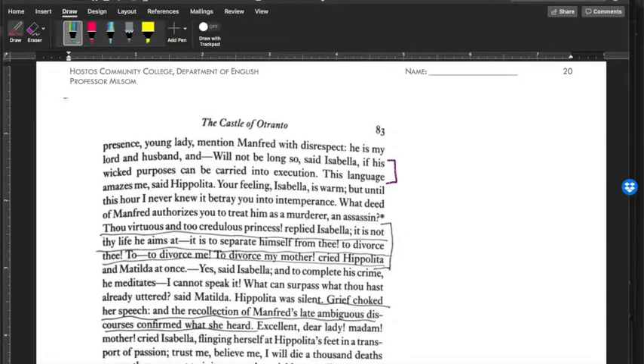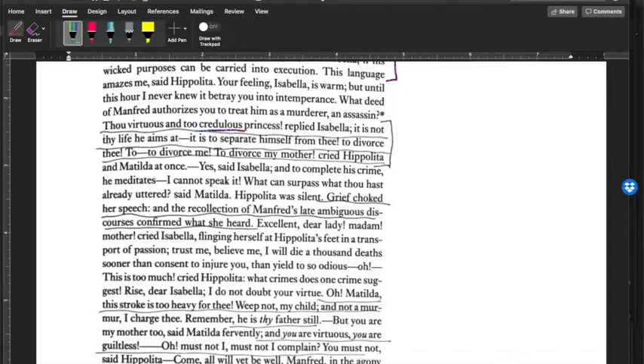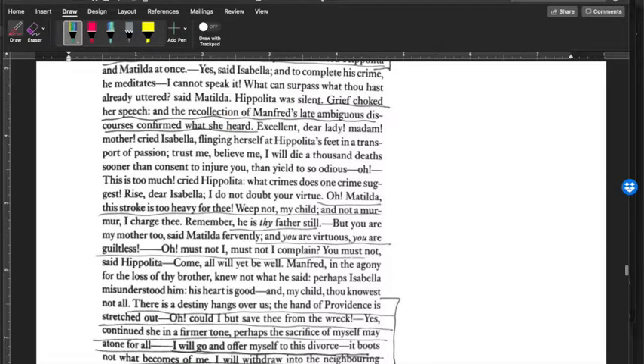'What deed of Manfred authorizes you to treat him as a murderer and assassin?' Then Isabella: 'Thou art virtuous and too credulous princess — too credulous meaning you believe things too easily. It is not thy life he aims at. It is to separate himself from thee — to divorce you.' 'To divorce me? To divorce my mother?' cried Hippolyta and Matilda both at once — like they didn't realize this. 'Yes,' said Isabella, 'and to complete his crime, he meditates — I cannot even speak it.' Hippolyta was silent. Grief choked her speech, and the recollection of Manfred's late ambiguous discourses confirmed what she heard.